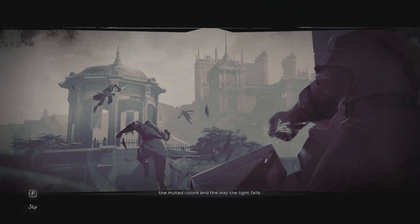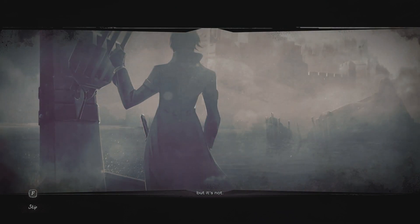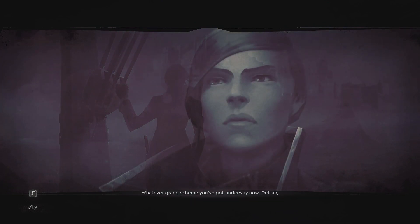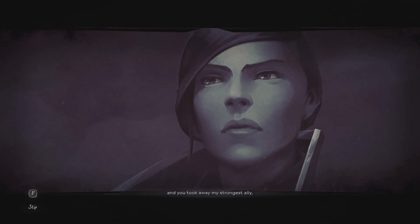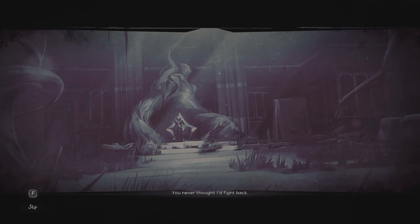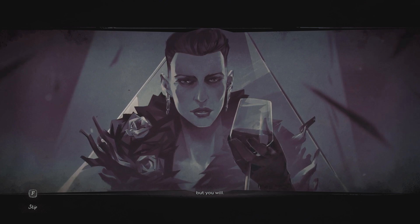Special actions: 'Through the Pantry' — entered Duke Luca Bell's vault through the secret pantry passage, as Aramis Stilton told me about. 'Friends in High Places' — replaced Duke Luca Bell with his body double. 'Haunted by the Past' — removed the broken gazelle from Duke Luca Bell's vault. Now we're going back to Dunwall. 'I grew up on the skyline — the muted colors and the way the light falls — it's Dunwall, but it's not. Have I changed, or does everything just look different when you're not wearing a crown?'